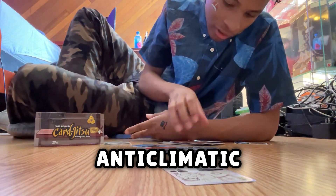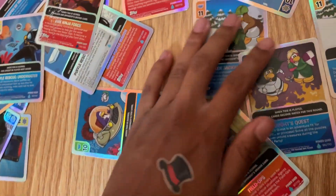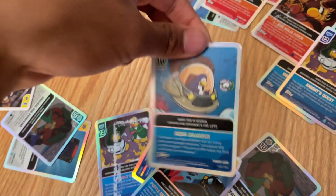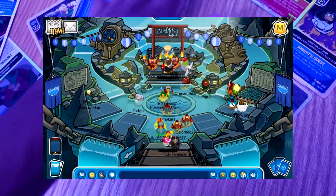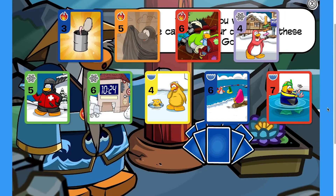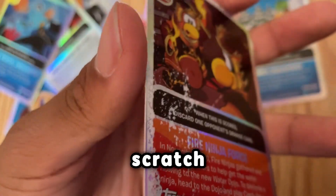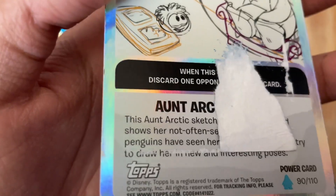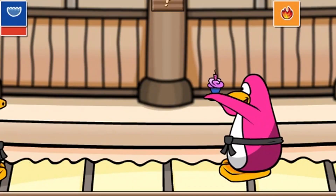Basically what I was complaining about was that in one of these redeemable packs, one of the power cards was this submarine one — a power card that is literally already given to you through the water dojo, which to me just felt like a waste. And why do I have two of them? This one has a bunch of scratch marks on it. Here's the animation for the card I just showed — I tried finding one for this other one but it's just nowhere to be found.